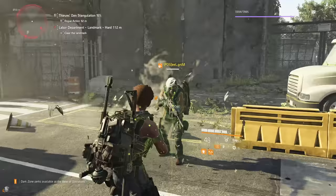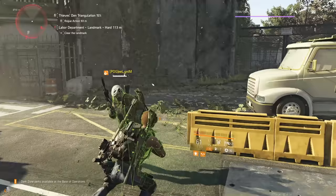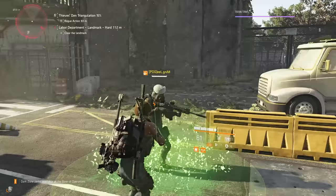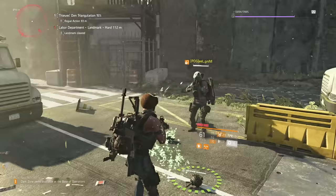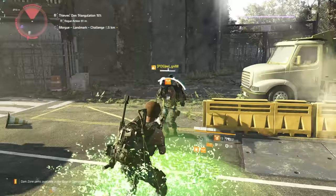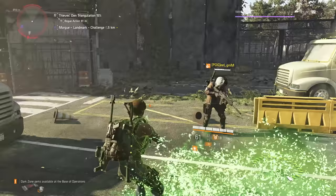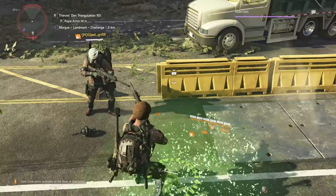Another interesting thing: the chem launcher doesn't burst heal yourself, but it does burst heal teammates if they're in the radius the moment you activate it. So with a big radius and spamming it repeatedly, you're constantly burst healing teammates on top of the healing over time. Just make sure you don't heal opponents in the Dark Zone — for some reason, even if you're rogue and fighting each other, and even in skirmish, you can accidentally heal your enemies with the chem launcher.